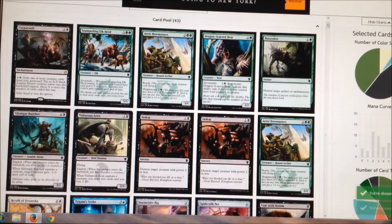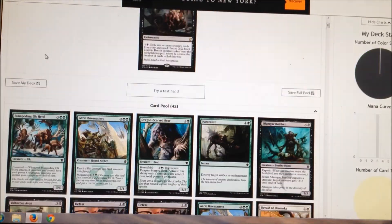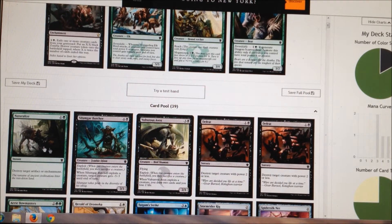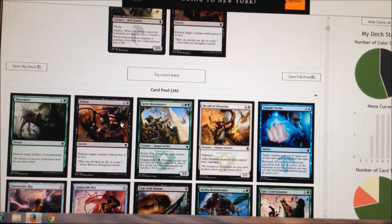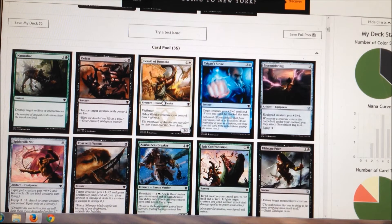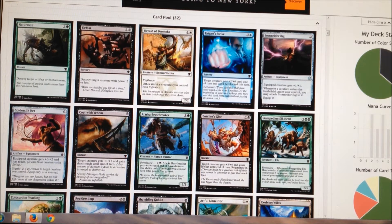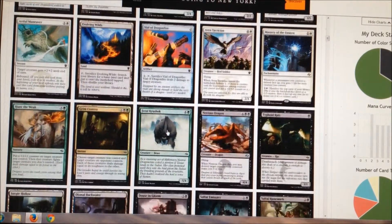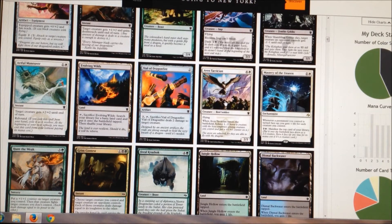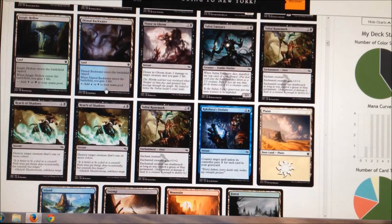Alright, here's our card pool. We've got some fair stuff — let's go ahead and start building. Definitely the Corpse Weft. The Butcher is fine, Vulturous Aven is fine, all these are fine. Defeat — maybe two. There's an Airy Bowmasters again. Absolutely the Stampeding Elk Herd. Yes to Butcher's Glee. Typhoid Rats too, and the Dragon. Probably the Grim Contest, the Feral Krushok, and I want the Hunt the Weak. I'm starting to run low on slots — 20 cards in the deck, so I can add three more pretty comfortably. That's actually awesome.